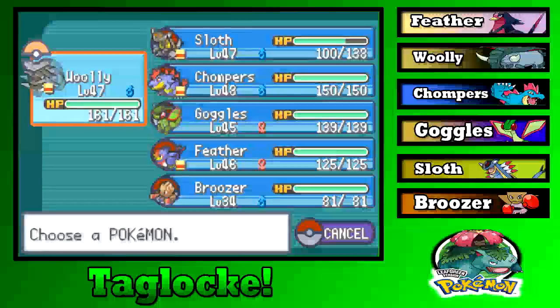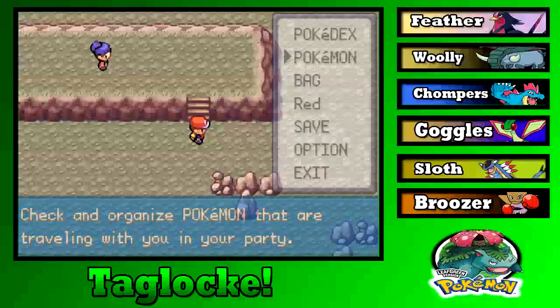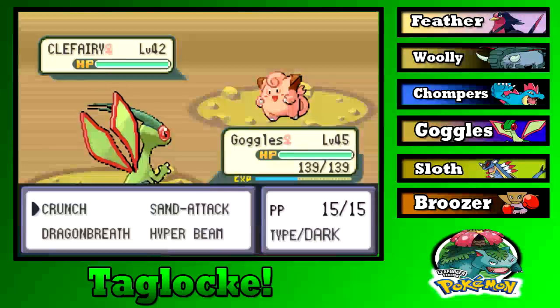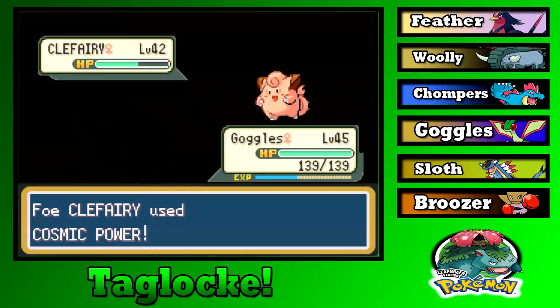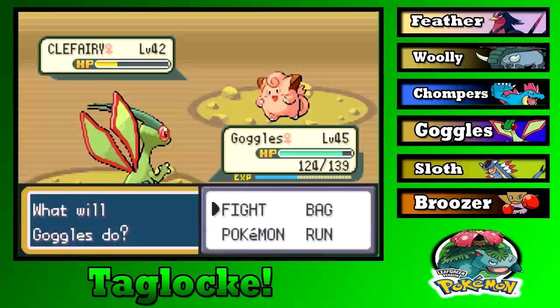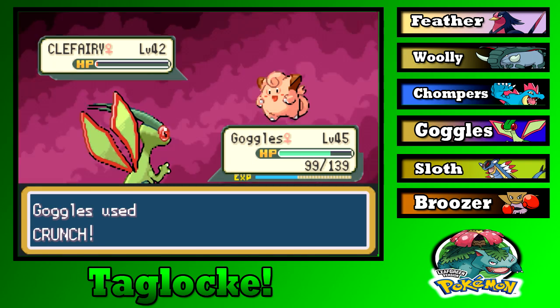Should probably fight this trainer. Let's go with Goggles — only level 45 trainer. Sorry I missed your dialogue, Alexa. Cosmic Power! Come on Goggles, it's just a Clefairy. Why does it have Overstores? Oh, nice crit though!